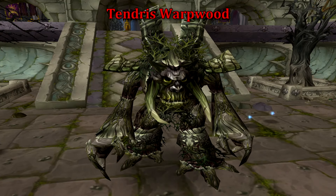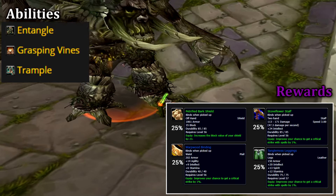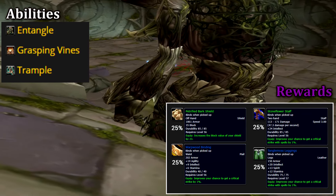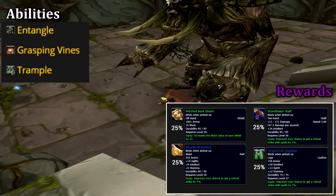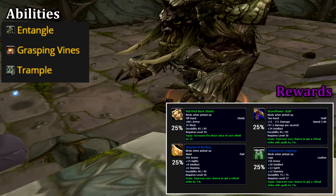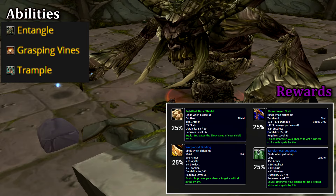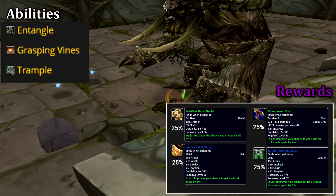Our first boss is Tendris Warpwood, found at the base of the courtyard. Make sure you've cleared out all of the tree ancients as they'll aggro upon engaging him. Tendris is fairly simple but can be quite annoying. DPS will want to give the tank a few seconds to generate aggro, as he has an Entangle which will root a random target for up to 10 seconds — this can be dispelled. Range will need to keep their distance as Tendris will use Grasping Vines, which will deal area damage around the treant, stun for a short duration, and also root for up to 10 seconds. Lastly, Tendris will Trample, dealing a fairly decent chunk of damage to those around him. Tendris can be tough if your group is mostly composed of melee, but so long as your healer can keep their distance and get out uninterrupted heals, this fight should prove little challenge.